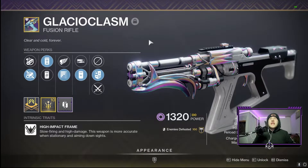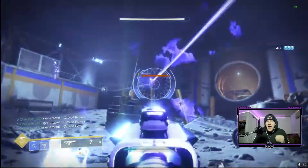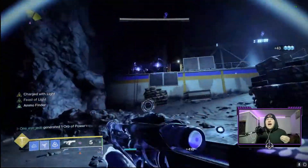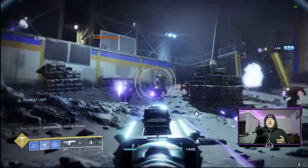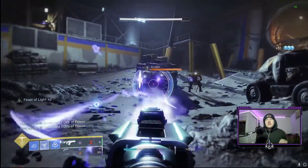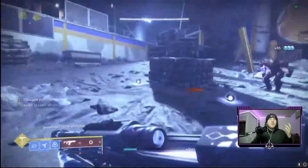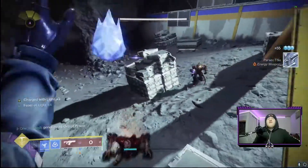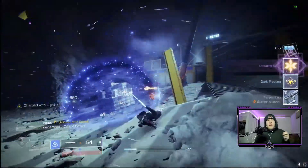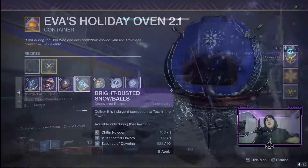The only downside to this weapon for me is the charge time at 1000, which is a little slow — but it's really not that bad compared to other ones. If you want a difference on the roll, instead of the range masterwork I have, you can do a charge time masterwork which brings the charge time down from 1000 all the way to 960. That extra timing does help, especially if you're used to fusion rifles that shoot faster.